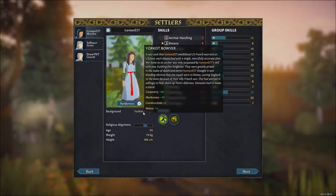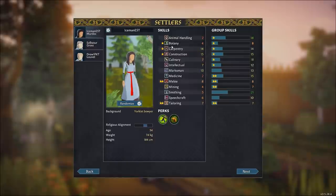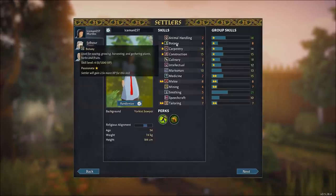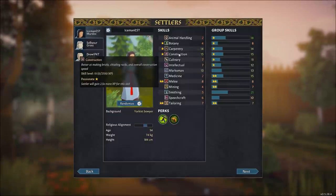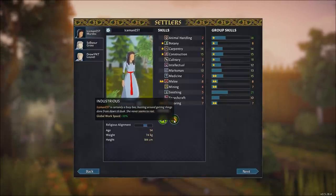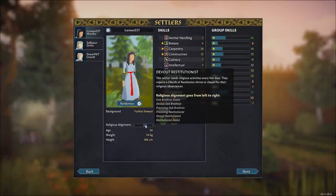Iceman is a Yorkist bowyer with pretty good carpentry skill, plus passions for melee, tailoring, and botany. High construction skill will be very useful for setting up early buildings. As far as perks, we have Vigorous — good for wood regeneration — and Industrious, which gives better work speed. Iceman is also a Restitutionist.